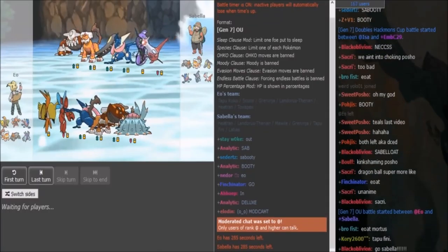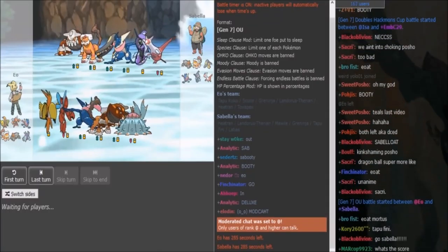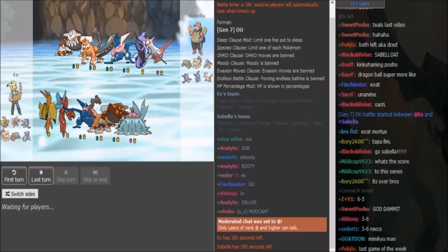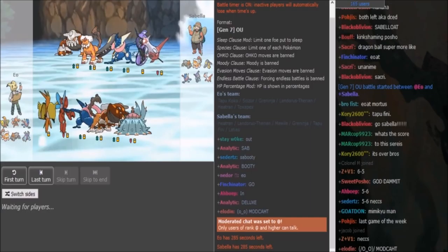What is good friends, we're here with EU vs. Sabella for SPL Week 3, the Bigs vs. the Classiest. EU has to win this, otherwise this team loses the week, and if Sabella wins, Sabella's team wins the week.